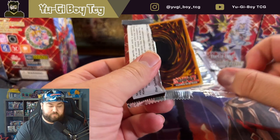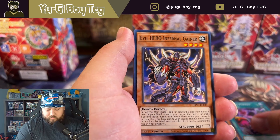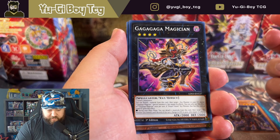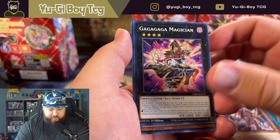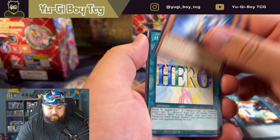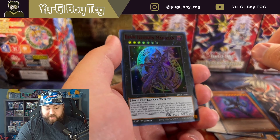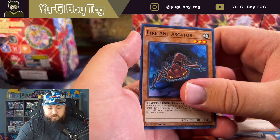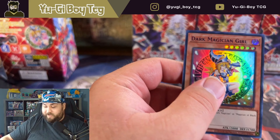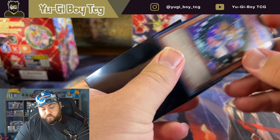I wonder what Season 4 is gonna be, because they're not gonna have a ton of the nostalgia ones left. Is that a different artwork for Gagaga Magician? Oh yeah, it's not a quick-effect card — yeah, that must be completely different, or just a card I don't think we've ever seen. Ebon Illusion does look not bad in red, I will say. Dark Magician Girl blue — I don't think we had this one, we either had the blue or the red. So I'll take that. I want the gold so I have all three — hopefully we can pull that.